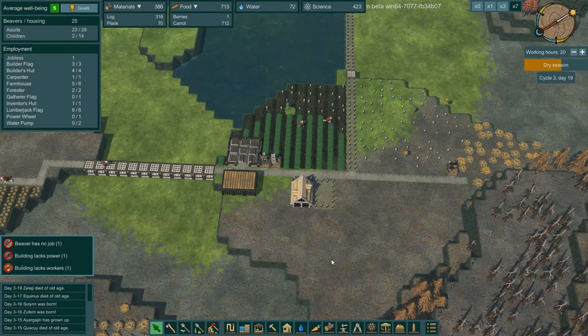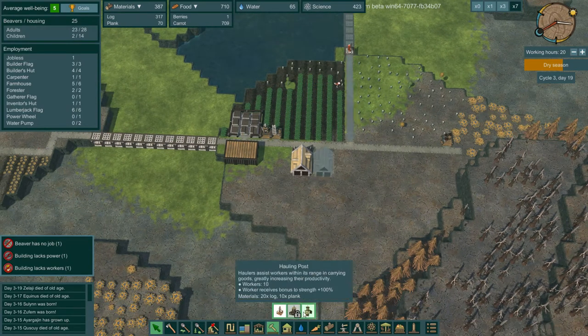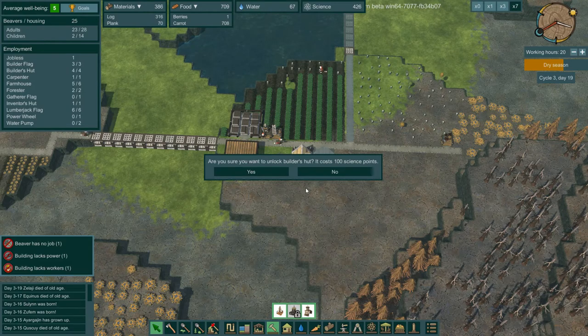They'll start working on planting potatoes over there. I don't have a grill set up just yet - we'll get to that in a minute. I want to get the builder's hut unlocked first.